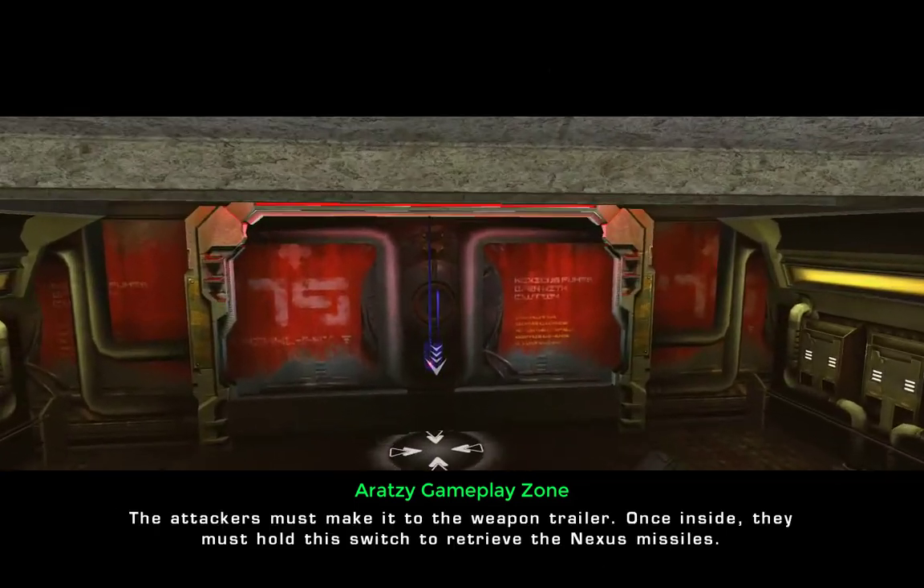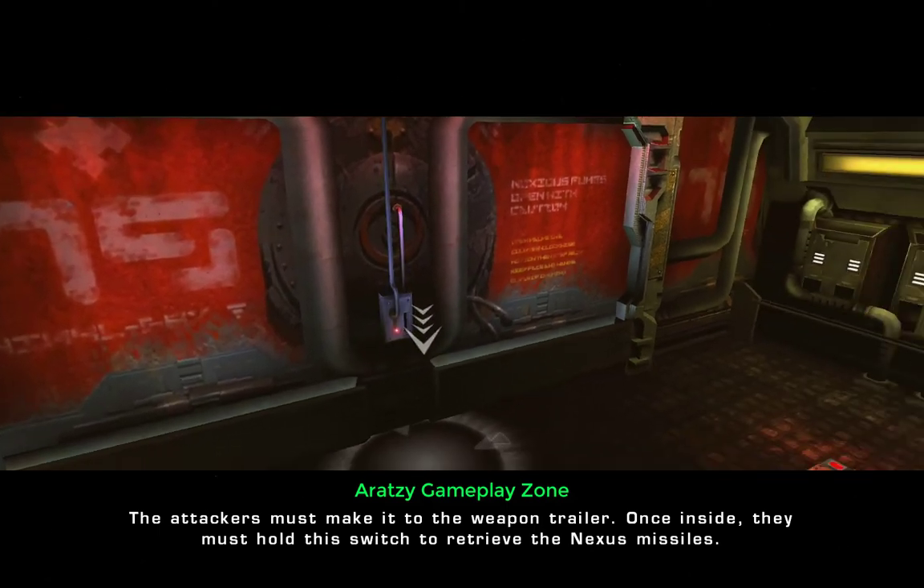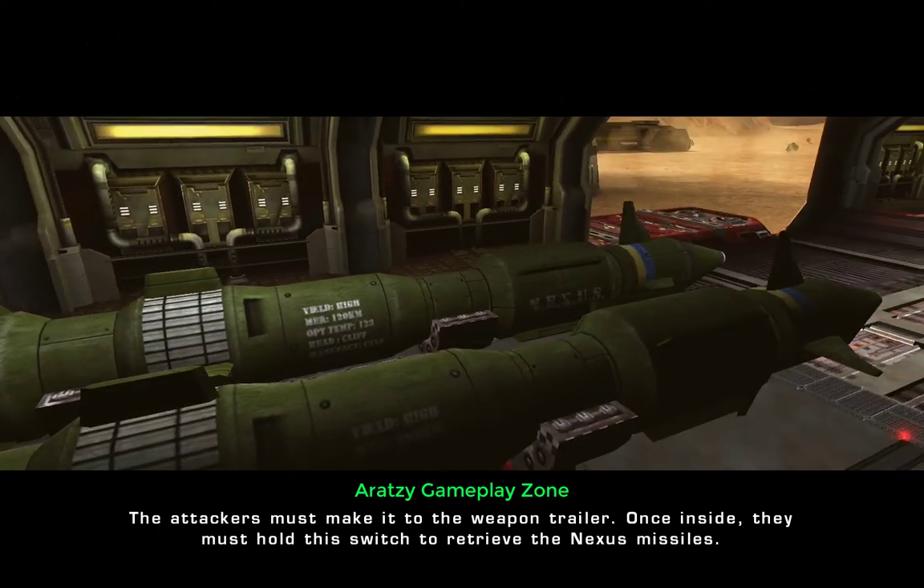The attackers must make it to the weapon trailer. Once inside, they must hold this switch to retrieve the Nexus missile.